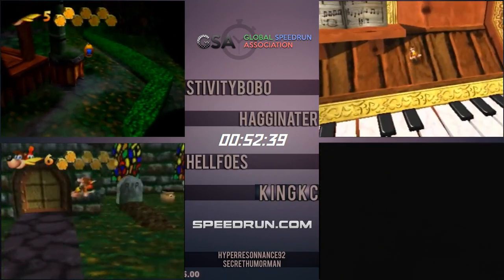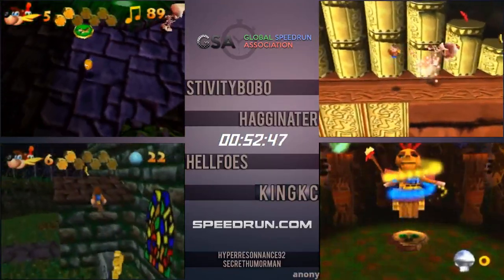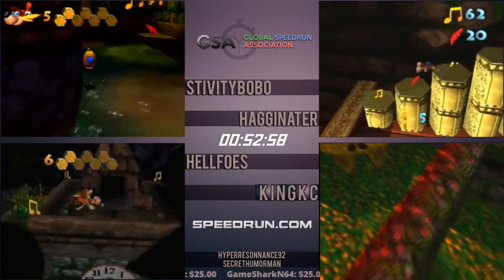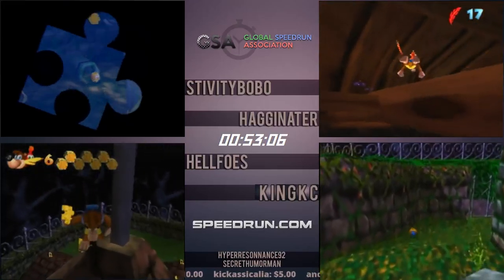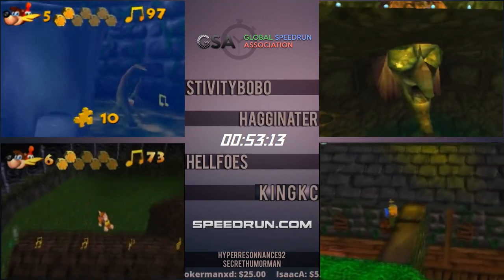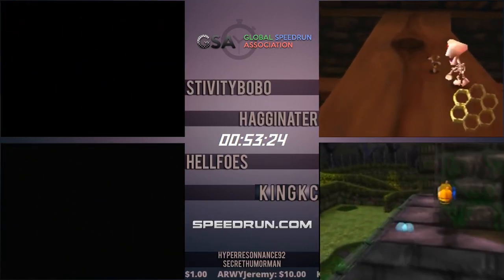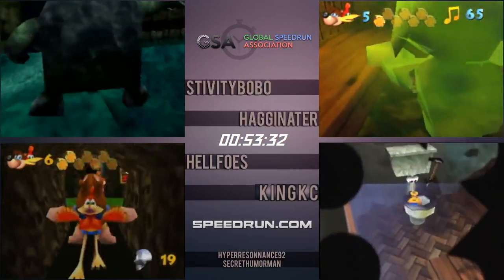Everybody out of the church now besides Hag. Stiv making his way over to the well, which is where he'll finish MMM. Next up is Gobi's Valley — otherwise known as the place where dreams go to die. They're all going to be going for that really tricky Gobi's route. This is a cool route Dick helped create where you actually risk dying at the very beginning of the level — you skip using the wading boots to get the notes in the sand.